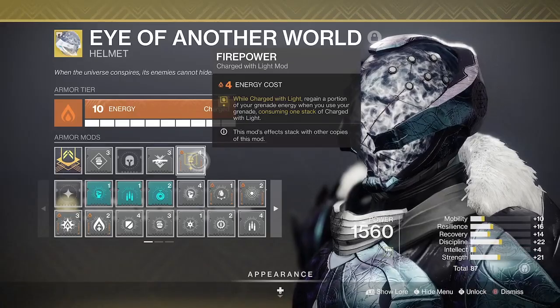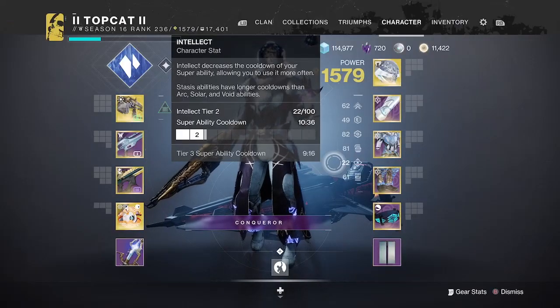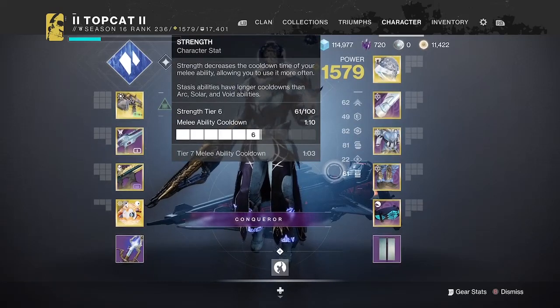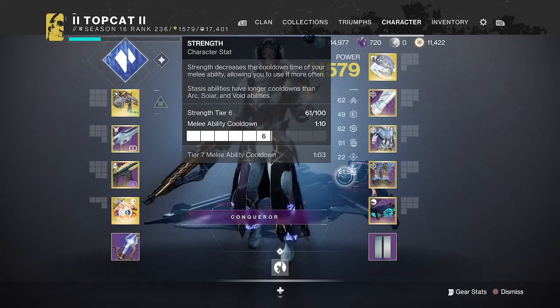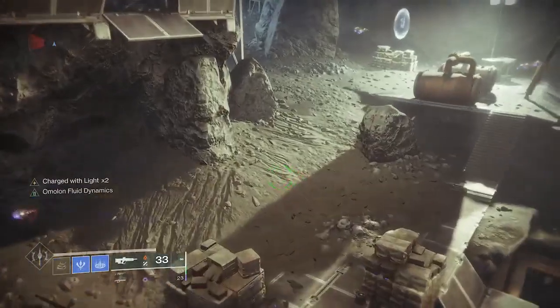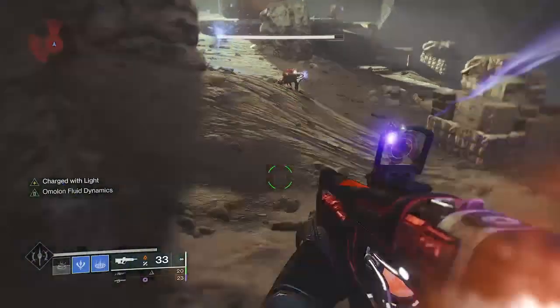The main two stats I prioritize for this build are Recovery and Discipline. I do have a bit of Strength as I'll be throwing melees to help with my grenade recharge. There is a little bit of a dance to this build — it's not just keep on throwing grenades.